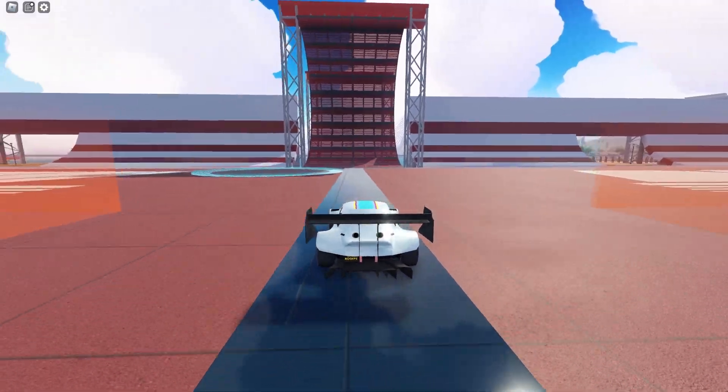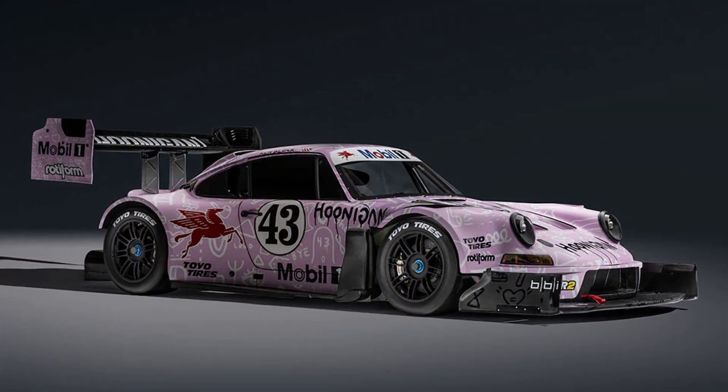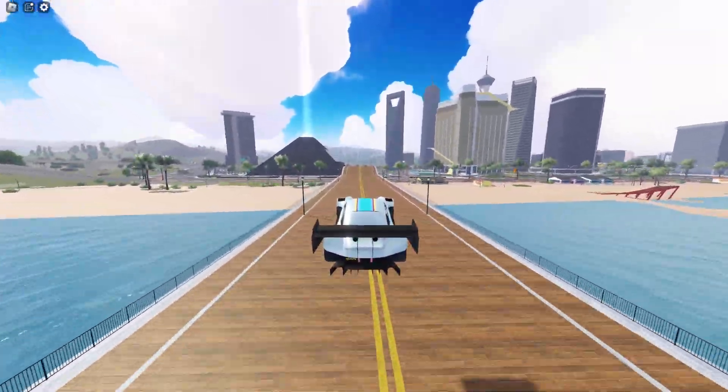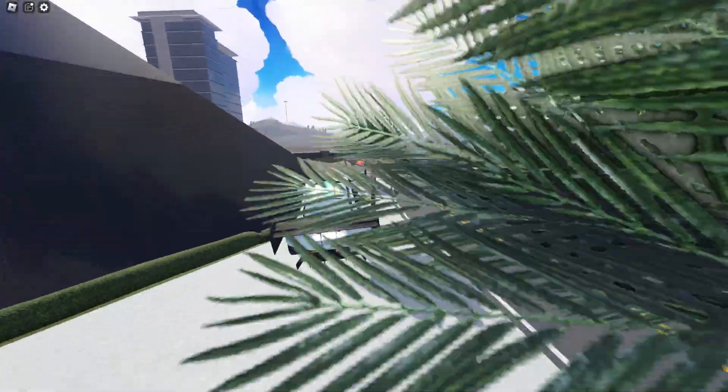This is the Hooligan Nimbus, the new weekly challenge car. It is based on the Huni Pegasus, a custom-built Porsche 911, which is the legendary Ken Block's last race car ever. You have to finish all 7 challenges in order to obtain the car.